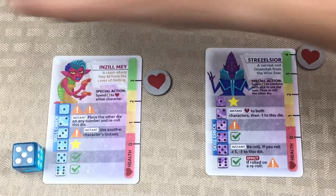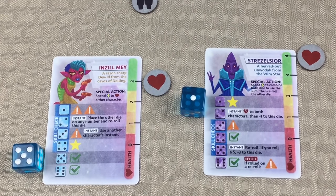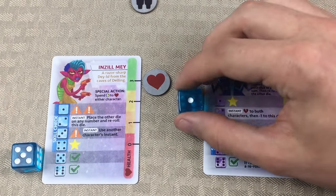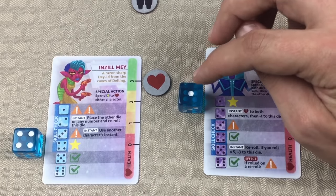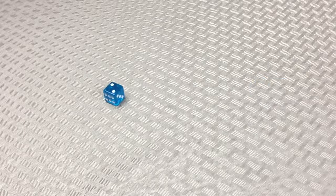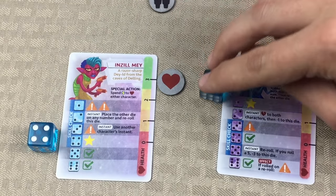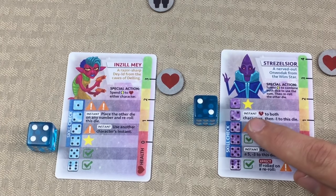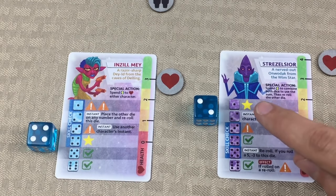We got a one. We have a check and a star — that still doesn't do us any good. We're going to re-roll again. Still no combo. We're going to down-tick this five to a four, which is a star. So now we have a star and a star on one side. Let's hope that we get a four from this die. We got a two. A two on Mr. S gives us the option to use the instant ability — we could take damage to both characters and then subtract one from the die to get us a star.